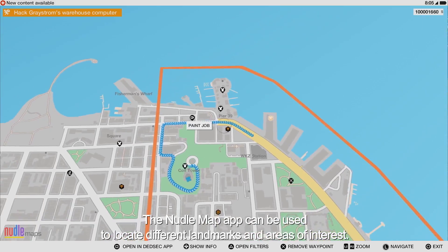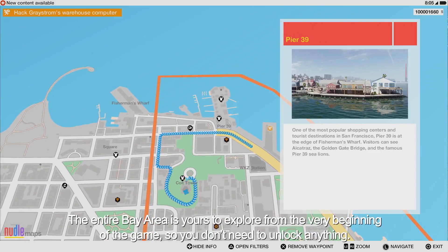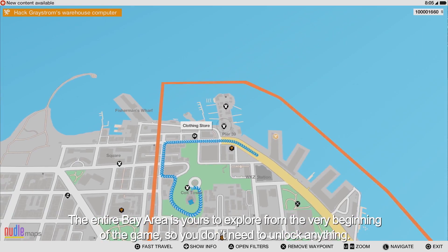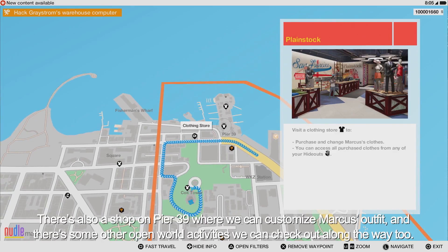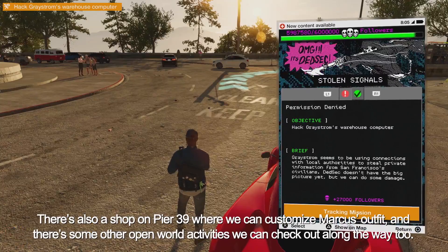The Noodle Map app can be used to locate different landmarks and areas of interest. The entire Bay Area is yours to explore from the very beginning of the game, so you don't need to unlock anything. There's also a shop on Pier 39 where we can customize Marcus's outfit, and there are some other open world activities we can check out along the way.